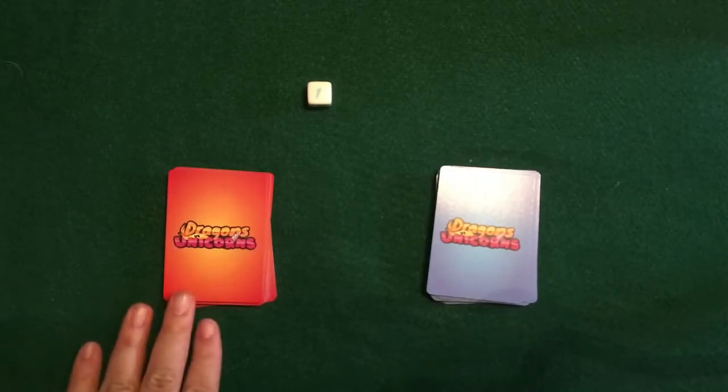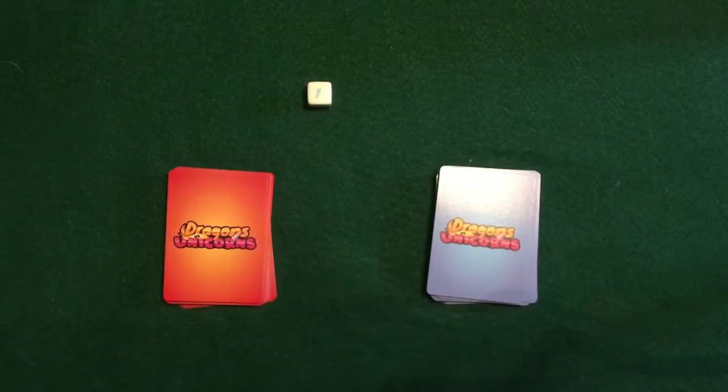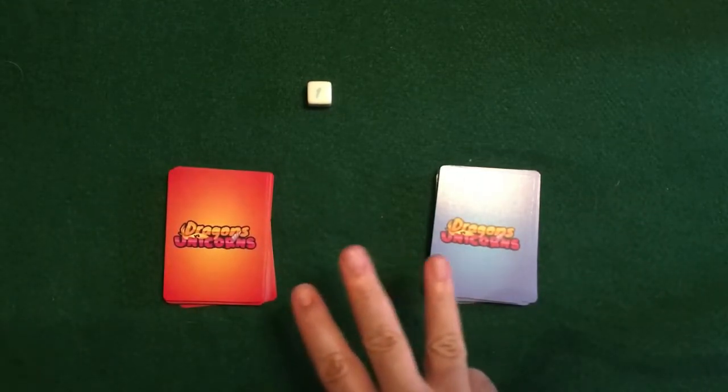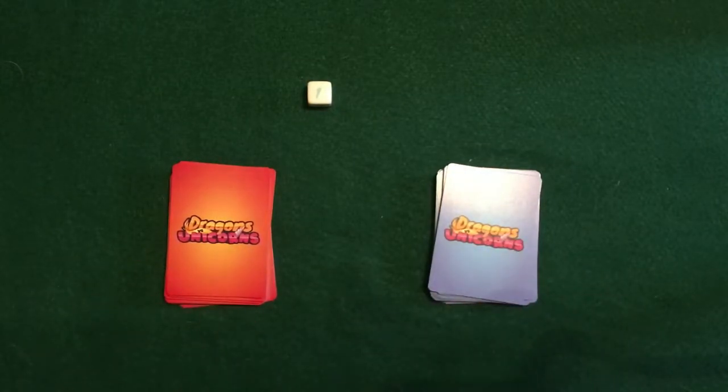So the game starts, and whichever side you're going to play — whether you're playing two player or four player — one side is going to be Dragons, one side is going to be Unicorns. If you're playing a three player game, you actually will be playing as both and you can mix and match the cards together.